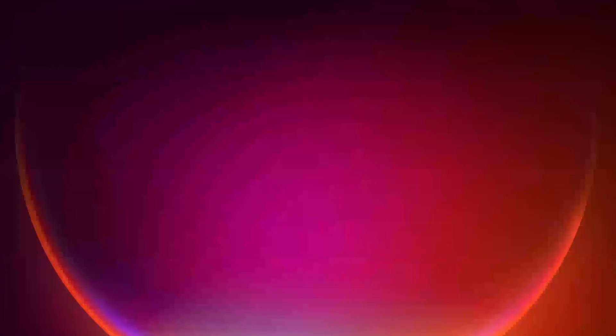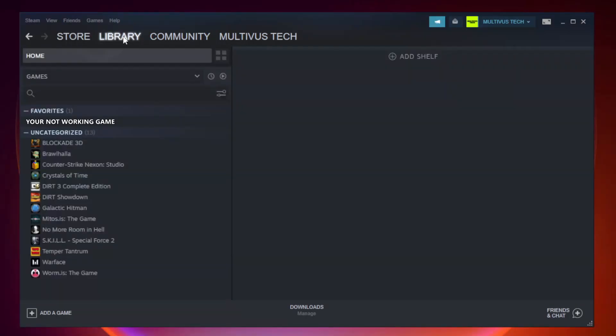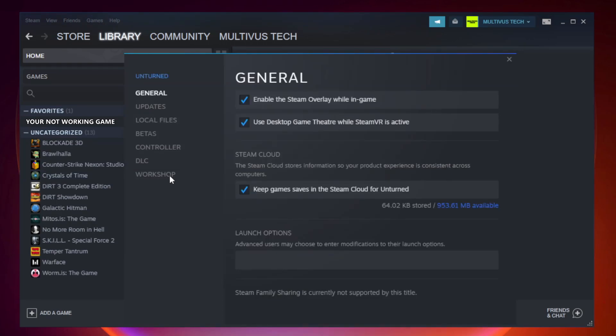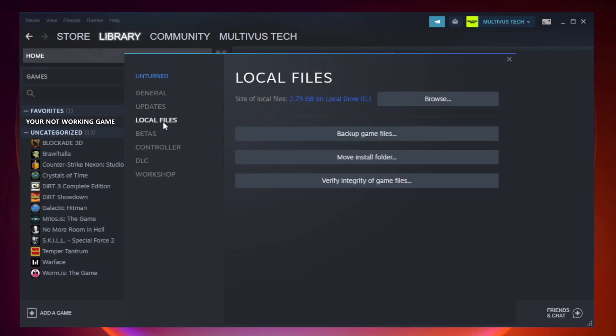Open Steam. Go to the library. Right-click your not working game and click properties. Click local files. Click verify integrity of game files.